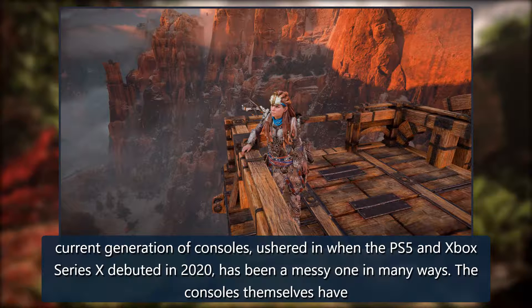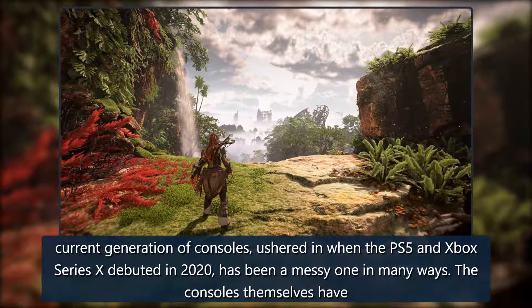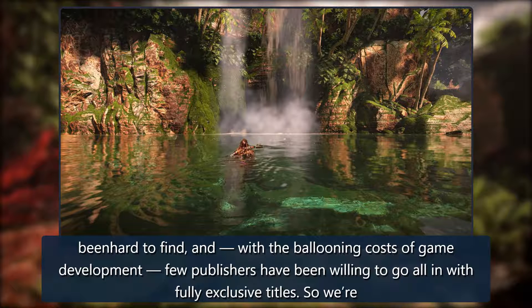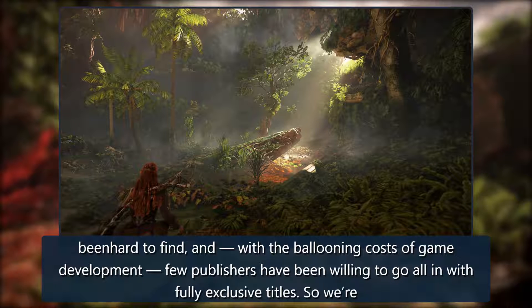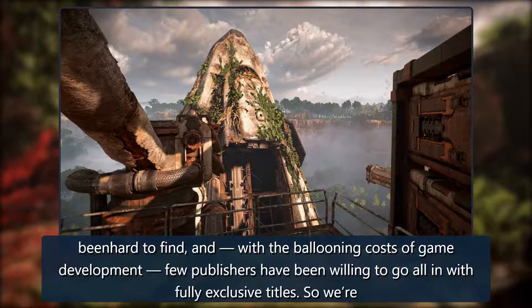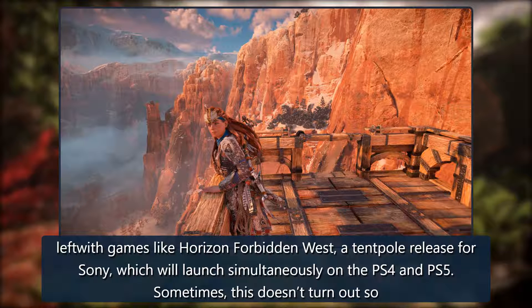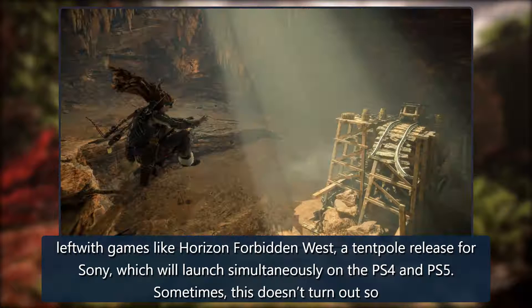The current generation of consoles, ushered in when the PS5 and Xbox Series X debuted in 2020, has been a messy one in many ways. The consoles themselves have been near-impossible to find, and with the ballooning costs of game development, few publishers have been willing to go all in with fully exclusive titles. So we're left with games like Horizon Forbidden West, a tentpole release for Sony, which will launch simultaneously on the PS4 and PS5.